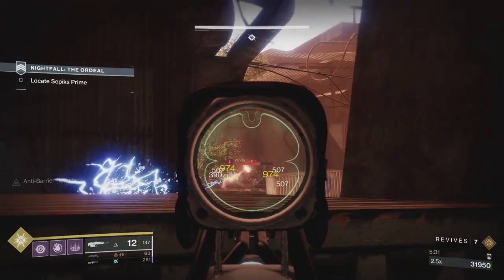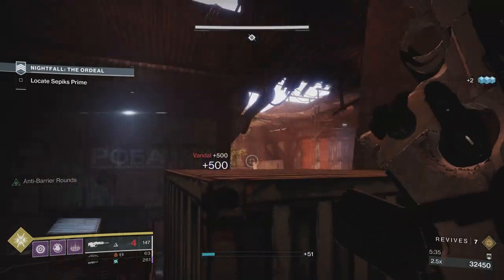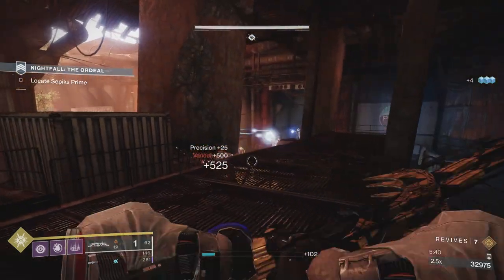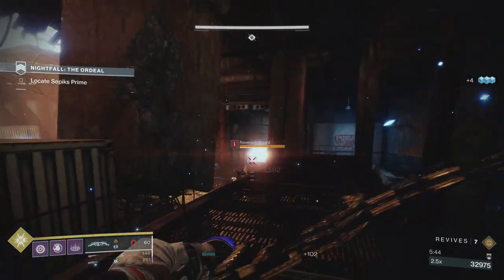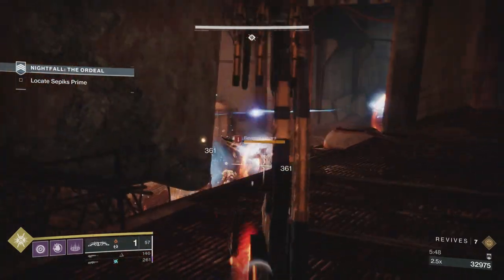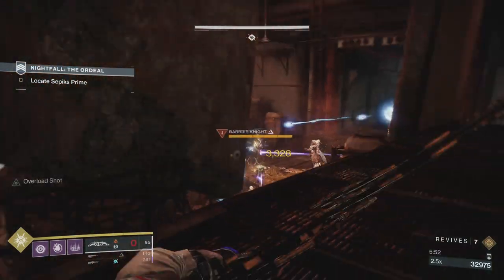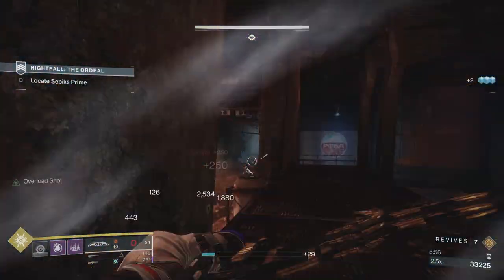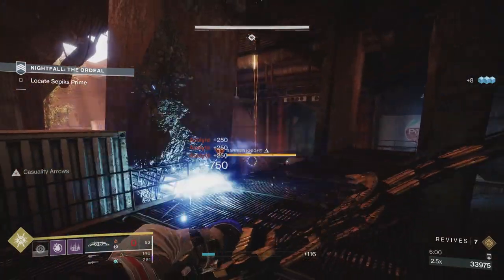This is actually a nasty little area. In this short stretch you've got a barrier champion, an overload champion, an arc-shielded knight, an arc-shielded captain, two solar-shielded wizards, snipers, and acolytes — all in this little area.